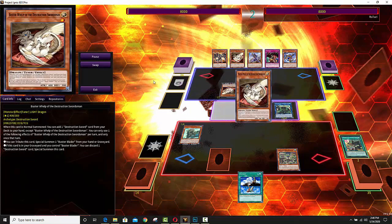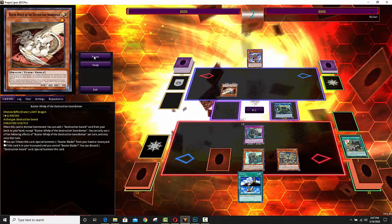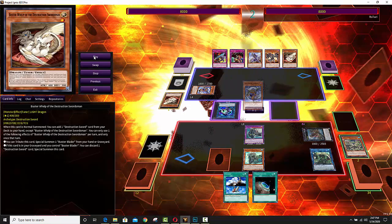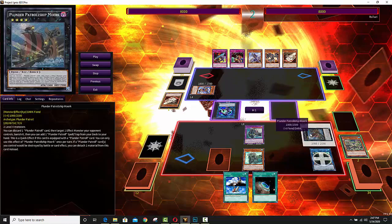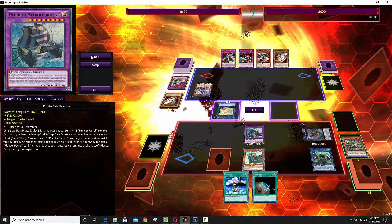This Buster Blader play could have been stopped, but his opponent does have to have a field. He's going to go for the purple sailboat, and now he has negation. The problem is he doesn't have any cards in his hand. He gets the two best sailboats — the black sailboat and the purple. One banishes a monster, one negates monster effects, but he doesn't have any actual Plunder Patrols.